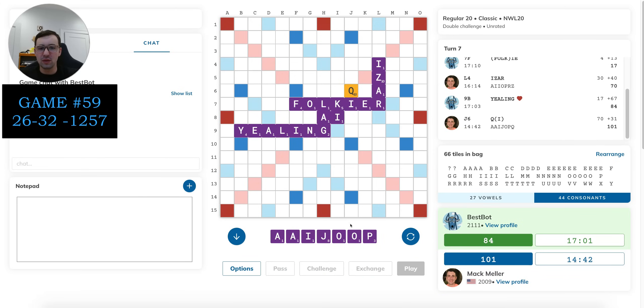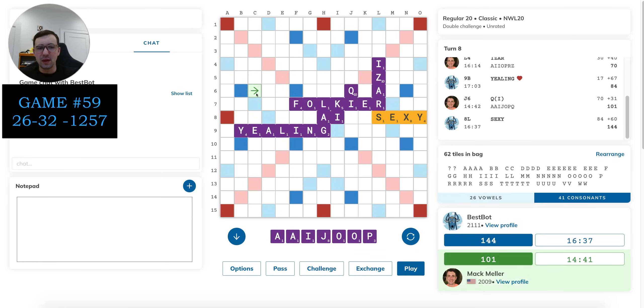Another O — not exactly what I wanted. I have POOJA now, P-O-O-J-A. Not sure where it's going to play. In Collins, it would actually play here for a mammoth score because J-A is valid, but not in this dictionary, unfortunately — that would be 92 points, which would be pretty nice. I don't think POOJA is going to go down. And the bot scores 60. So do I want to just play ZHAO here? I probably do — it's 20 points, it cleans up my rack about as well as I'm going to without being able to play POOJA.